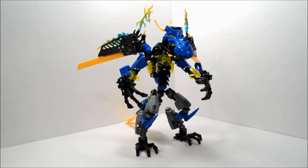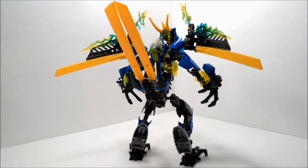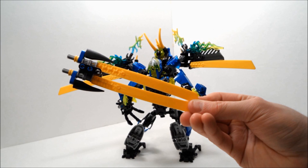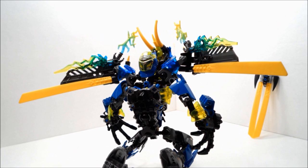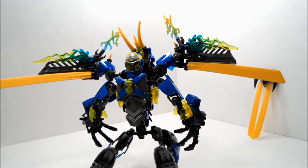Now it is time to move on. To start the transformation, first you gotta remove the tail sword like this — just set it off to the side. Next, swivel the head around and attach the body armor like this.